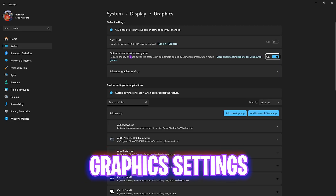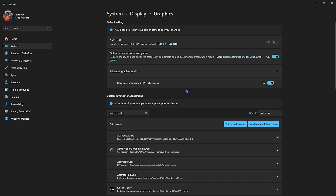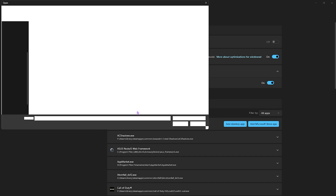After that, click on Graphics Settings and enable Optimizations for Windows Games — this will help you reduce input latency by using advanced features. Then click on Advanced Graphic Settings and enable Hardware-Accelerated GPU Scheduling. This will help you utilize your graphics card to render your games more effectively.